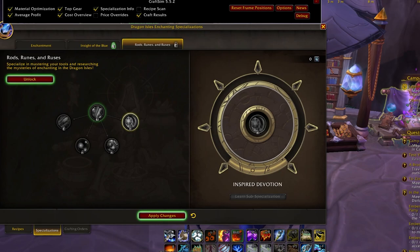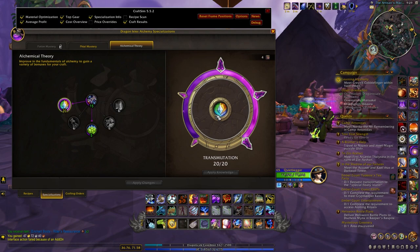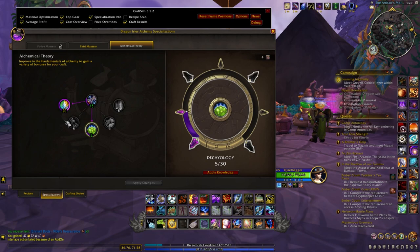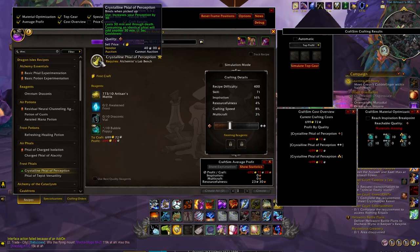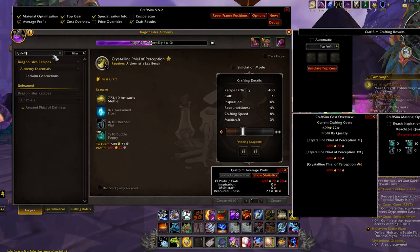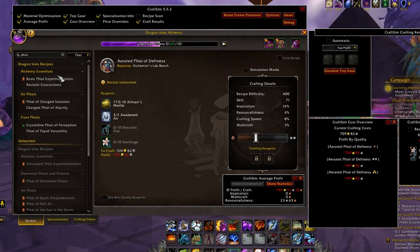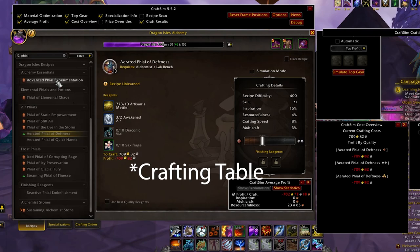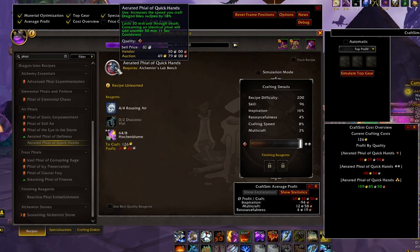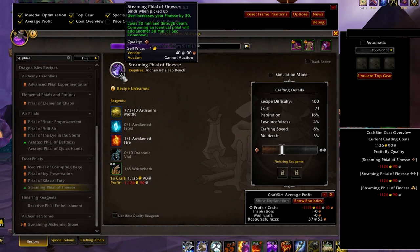Another supplemental profession for gatherers is alchemy on another character — I like to go for transmutation specs. If you actually use phials and discover more phials with the recipe for doing so, you have a chance of hitting a couple of phials — one for finesse and another for perception. You do have to discover these, so you can't learn them from anywhere or get them from reputation. These are bind on pickup, so you either need an alchemist yourself or send out crafting orders. You can try discovering some phials and putting points into phial mastery to increase the quality for your gatherer.